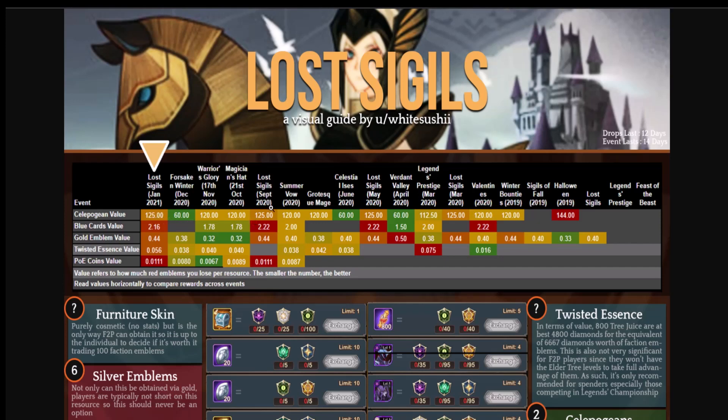Looking at September 2020, May, and March 2020 — Lost Sigils is the worst value for celestials and hypogeans when compared to red chests. This is what everything is based on: the red chest value reference is how many red emblems you lose per resource, and smaller is better. Historically, Lost Sigils is a very very good event to get red chests — they are the best value by far, and you can get 200 red chests as free-to-play.